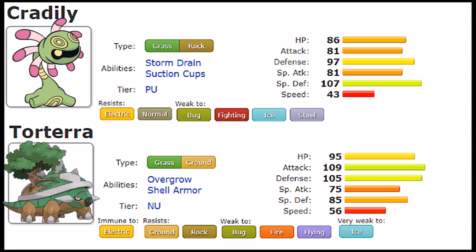Overall, due to Torterra's offensive nature, it really seems to be the Pokémon that hits harder. While it isn't the speediest threat on the field, it's very hard to switch into. Grass/Ground STAB is very dangerous for most teams, and Cradily does not have that punching power — it's forced to be more defensively capable, and it has the stats to pull that off, while Torterra has more offensive presence than Cradily could ever have.